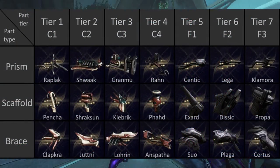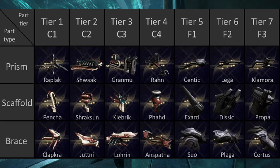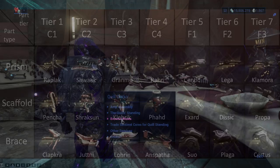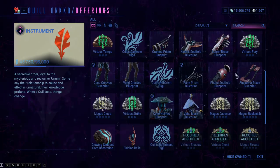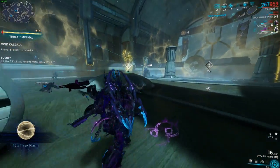On the screen right now you have a little bit of a spreadsheet. On here you can see tiers 1 to 7 amp parts. Tiers 1 to 4 you can get at Cetus at Quill Onko, and the best possible amp that you can get here is going to be the 1-2-3. The number corresponds to the tier of part of the amp that you're going to be getting.